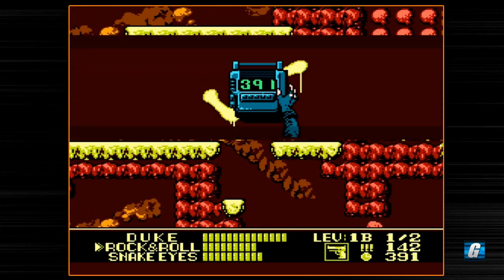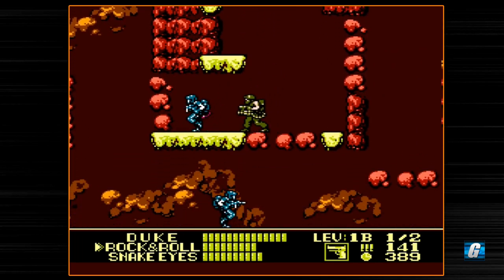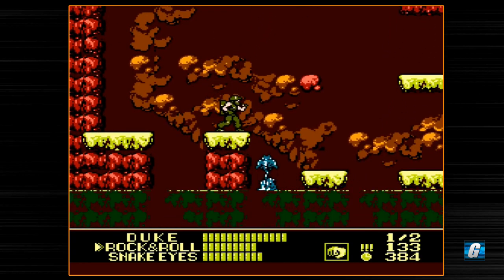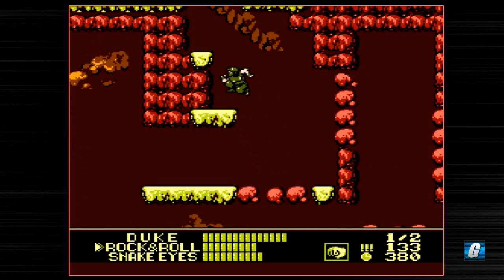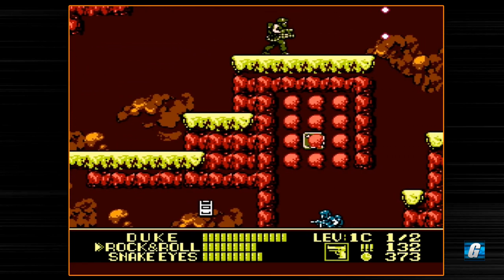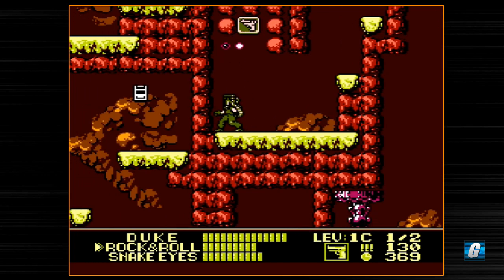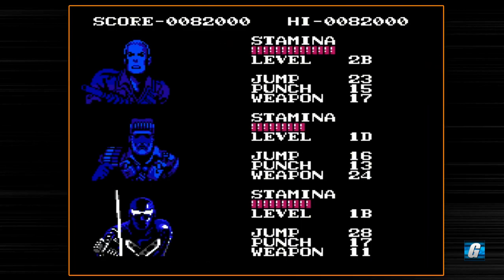These are detonator missions. The goal is to lay down a variety of detonators. On this first one, you only have to lay down two. The next one, three. Then five, then six, then I think it jumps to eight. At the end of the game, there's a huge detonator mission leading up to the final boss — it's super tedious. This game is a bit of a chore to learn.